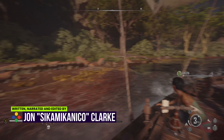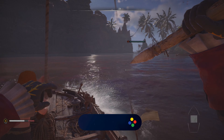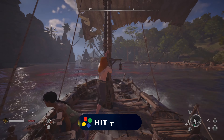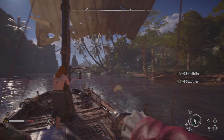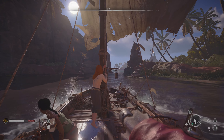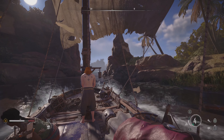Skull and Bones eases you into the game with a decent tutorial in ship-to-ship nautical combat before you come up against a massive fleet that puts an end to your ship and crew. Waking up in a makeshift dowel, you'll create your character from a rather lacklustre selection of faces and hairstyles, scavenge some supplies, explore some shipwrecks and fend off some sharks before setting off to Pirate Sanctuary St. Anne to begin your journey of redemption as you aim to rule the seas as a pirate kingpin.